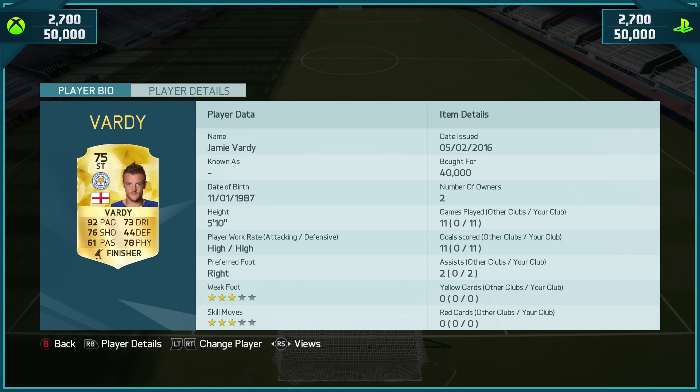Starting off with his price range: 2,750 coins on both Xbox and PlayStation — lads, Illuminati confirmed. He scored 11 in 11 consecutive games; as you know in real life he scored 11 in 11 consecutive games to break the bloody record. I couldn't believe that when I looked at it. At the end of 11 games: 3 star skills, 3 star weak foot, high-to-high work rates.